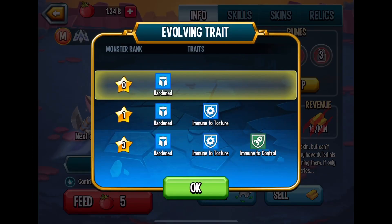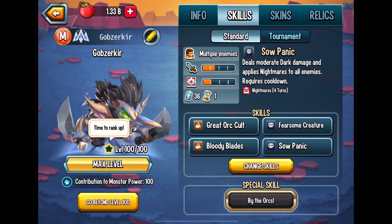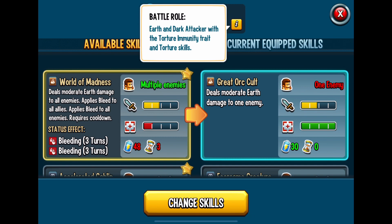I'm trying to think of some of the other things — the bounty hunt, evolving traits. You just saw them. Let's go ahead and look at the skills: battle roll, earth and dark attacker with torture, immunity trait, and torture skills.